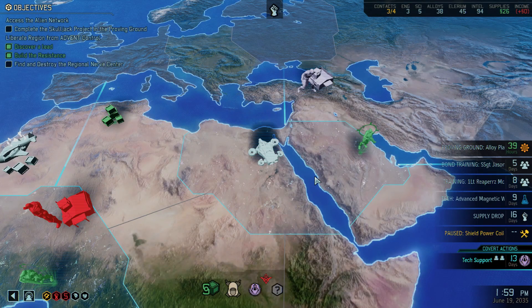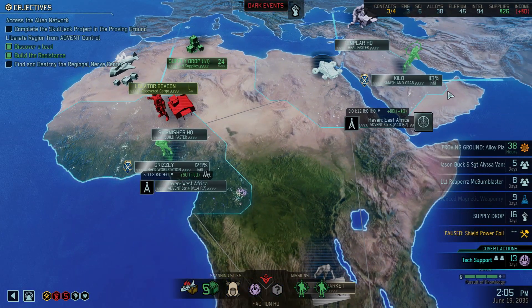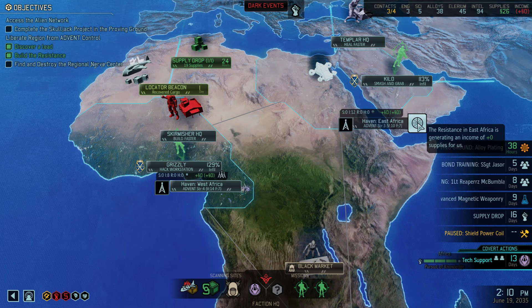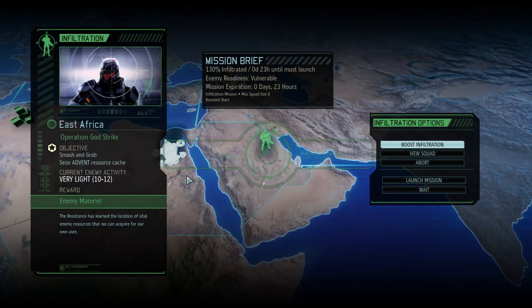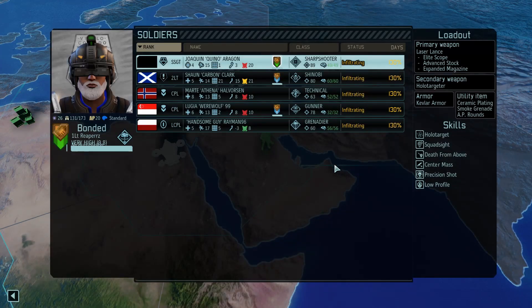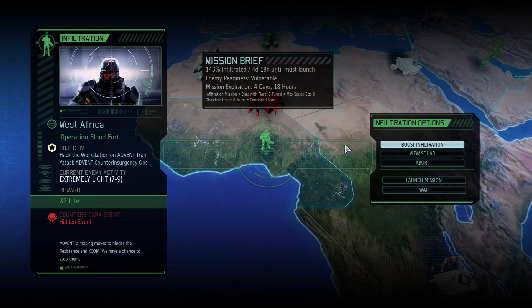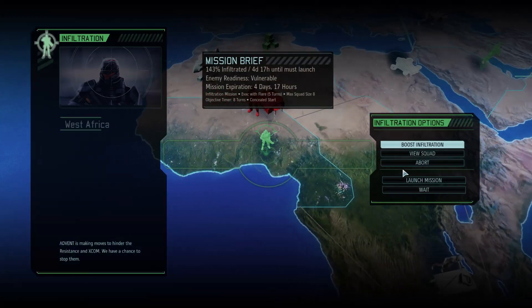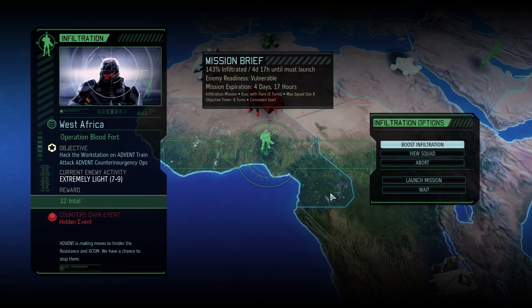Both missions are still on very light. Continue scanning just a little bit. 130 intel — very light but vulnerable. 23 hours until we must launch it. Extremely light, vulnerable — alright, so this one's gonna be next. Hack the workstation over in West Africa, extremely light with a full group of six people. That shouldn't be too wild. We have two squaddies here, so I'm fairly confident we can do that. We'll find out next time — thanks for watching, and I'll see you then.